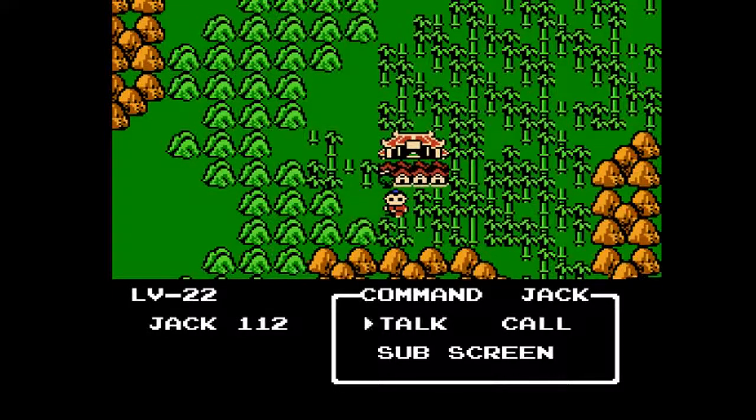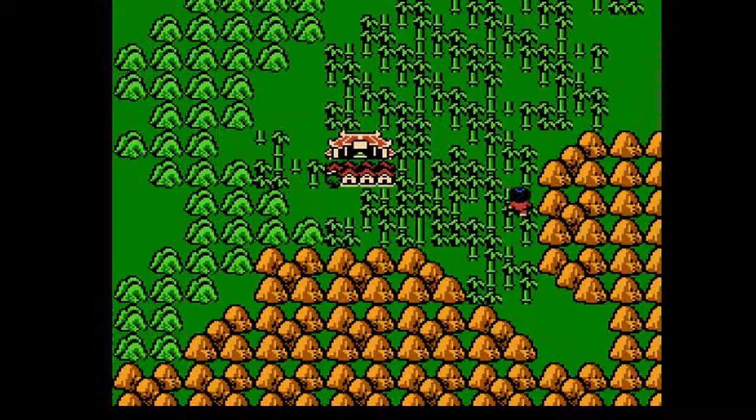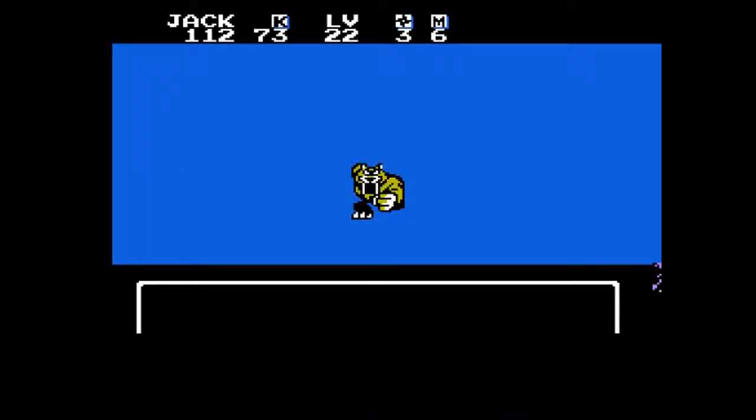Welcome back to more of Little Ninja Brothers. In the last episode we got the 5th Prism Bell, and right now we are going to head over to the Yoma Chateau, that's northeast of us, in order to get the candle to get the Chatsy.